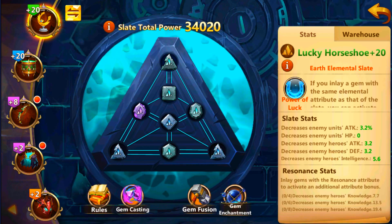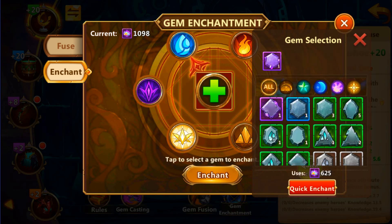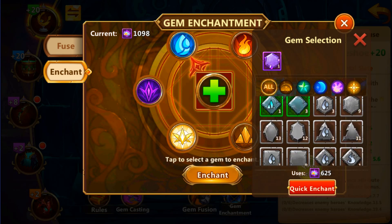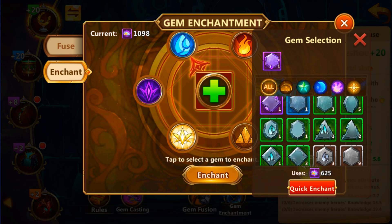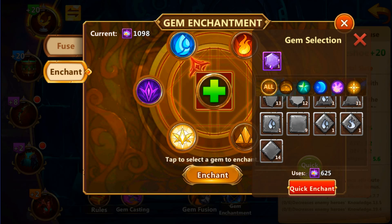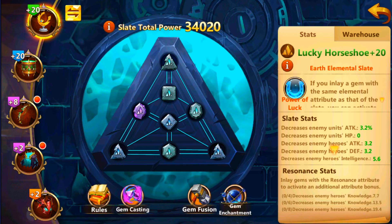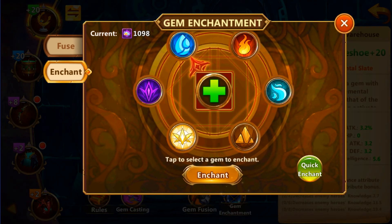I say at least green because if you want to cast gems it is really expensive. Enchanting this one will take 625, and the chance of getting the element you require is really low. I would go for gray or green — gray is not that expensive. If you have a lot of gray stones you can always try to enchant them until you unlock the ability, depending on how many elemental resources you have.